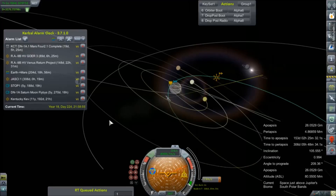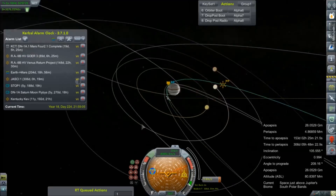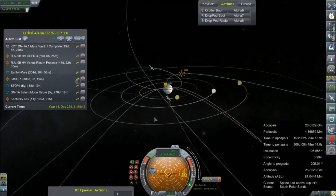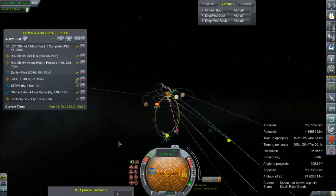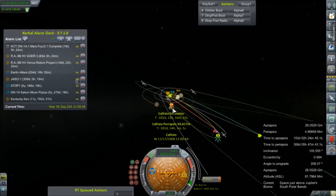I think that's a good place to leave it for today. We've got GOR3 coming up in like 90 days. In 90 days GOR3 has to make his maneuver to intercept — Callisto. And that's in 101 days. So it looks like Callisto flyby is probably going to be our next episode.